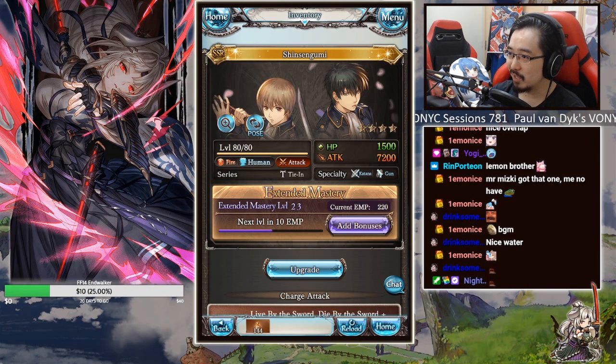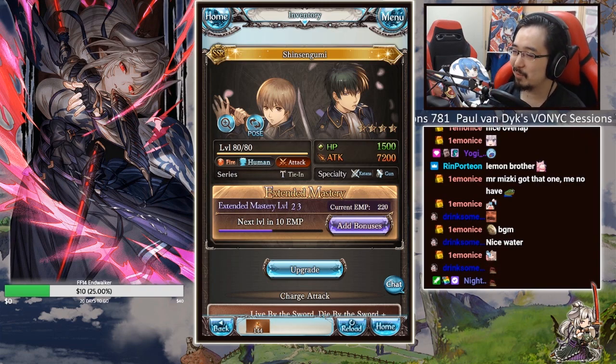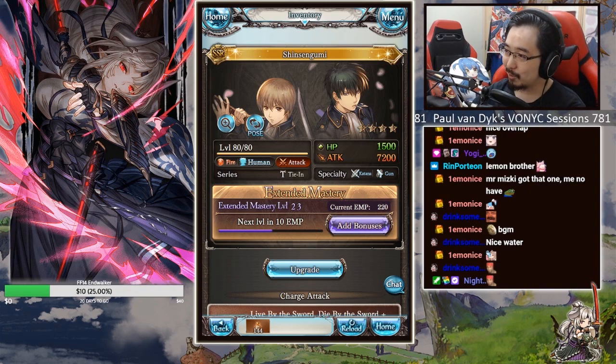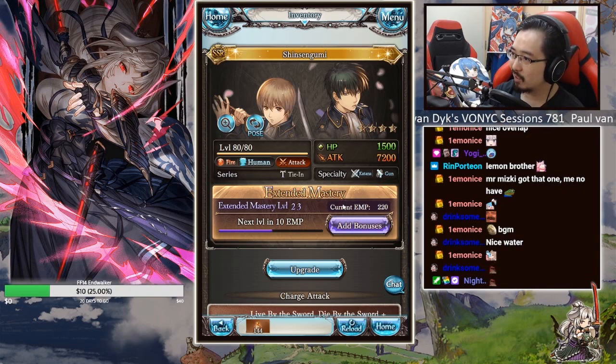First we have the Shinsengumi dudes, which is Hijikata and Sogo - those two boys. I did level them quite a bit as you can see. My EMP is quite leveled because I was sliming them since I had no other characters to slime. Anyways, they are okay. Their HP is 1500, they have 7200 attack, they are katana and a gun - they're attack based.